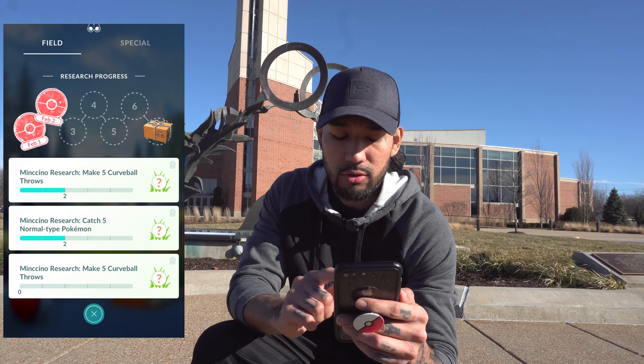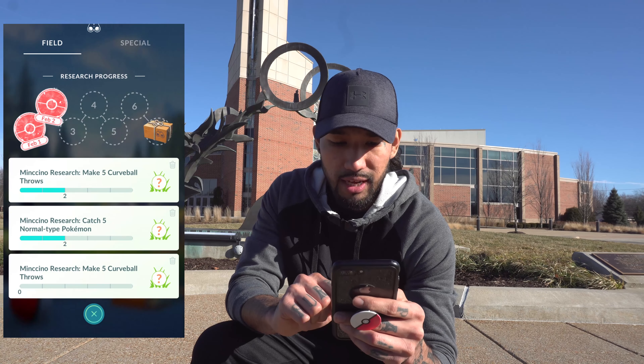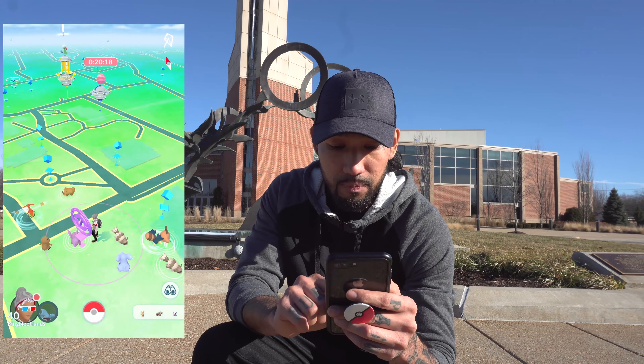Five curveball throws — same thing. Normal types, we got some normal types here. Six to go. Let me complete these tasks and we'll claim all these at the same time to reveal them all at once. Let's go — we got the research tasks completed, let's check it out and see what we get.